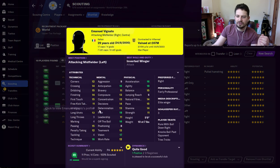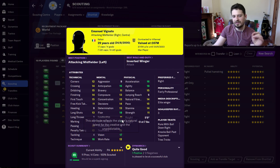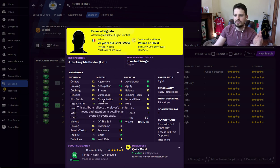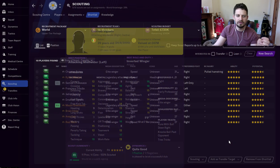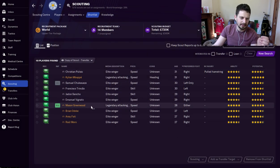Emmanuel Vignato next — let me know if I've got the pronunciation wrong. Vignato is cheaper — £14 million at the start of the game. He's Italian, 29 years old here in 2030. Finishing and dribbling, both 15. Passing, technique, vision, flair, off the ball, anticipation. What more can you need from your wide player? He's right-footed and playing on the right, so he could be an old-fashioned winger for you. Crossing is pretty decent from this guy as well.